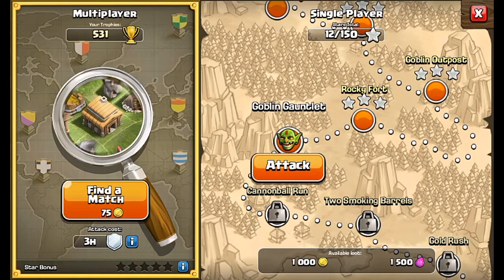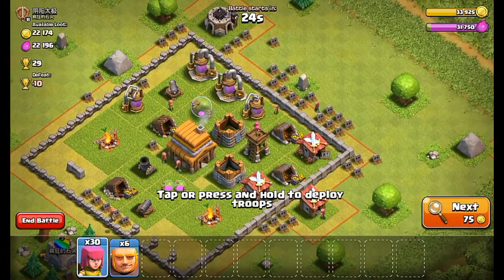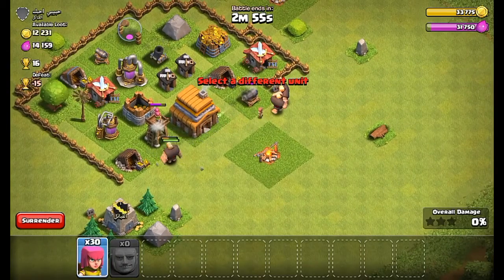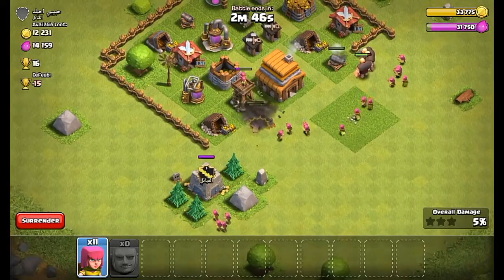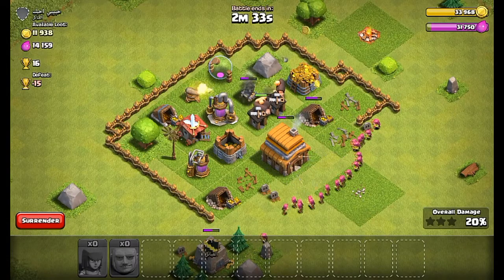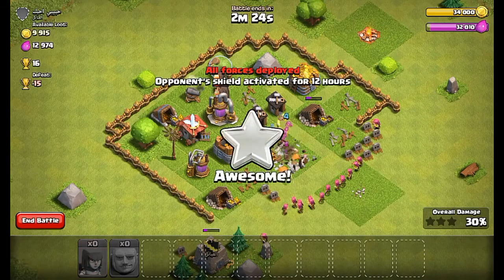Let's just do another attack. I'll go for this. No, I'm not going to do this anymore. That's why I don't like mortars — not like I'm on my side, but...